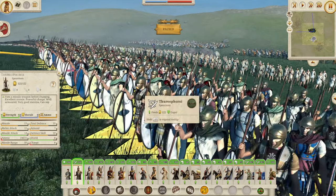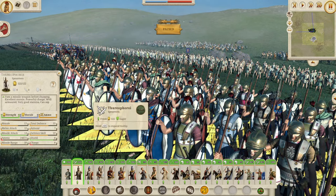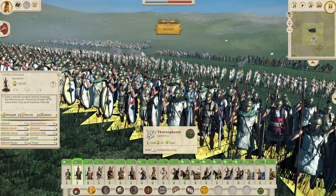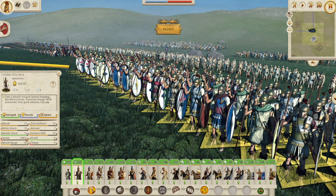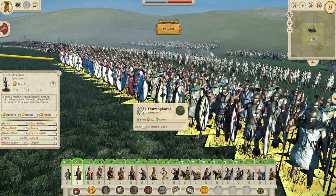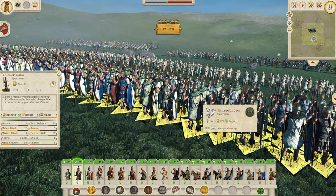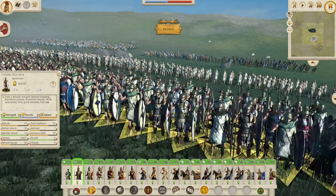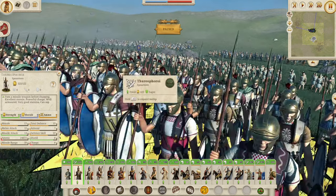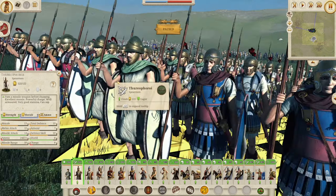Now onto the Theroporoi - looking very nice indeed with a large shield and a pretty large spear. A lower to mid-tier unit with 35 defense and 13 morale. The difference with these guys is they send out two javelins before charging, with a 14 missile attack - that's going to do some serious damage, especially into a phalanx or into the side of an armored unit. Melee attack of 12, so not too bad. I like these guys with the plumes on the helm and the swirl details - very cool indeed.